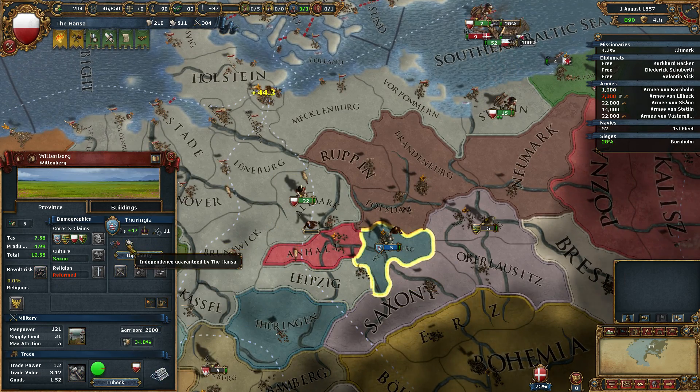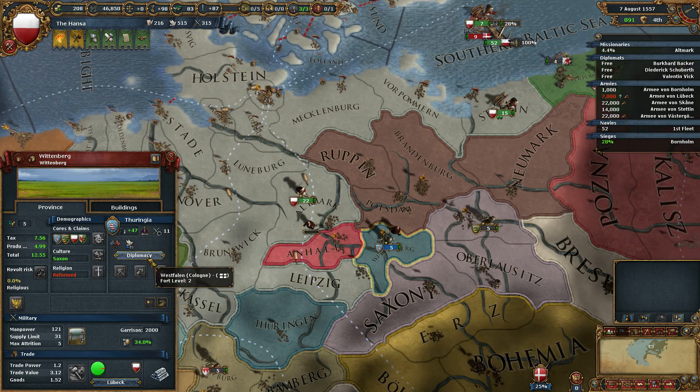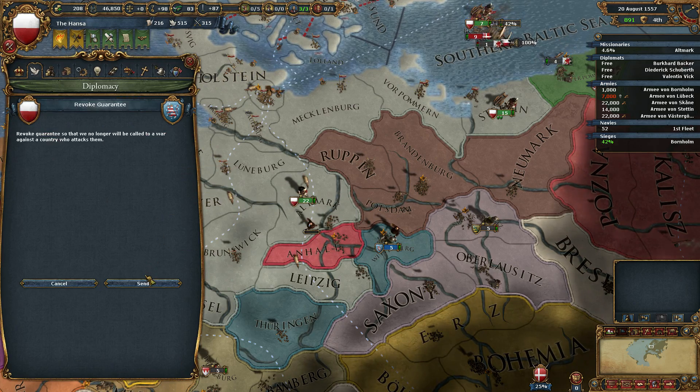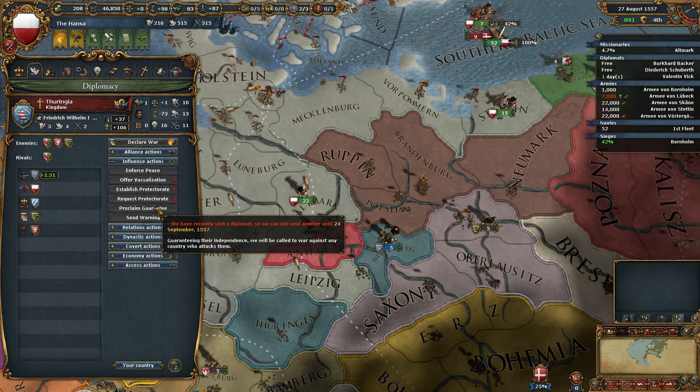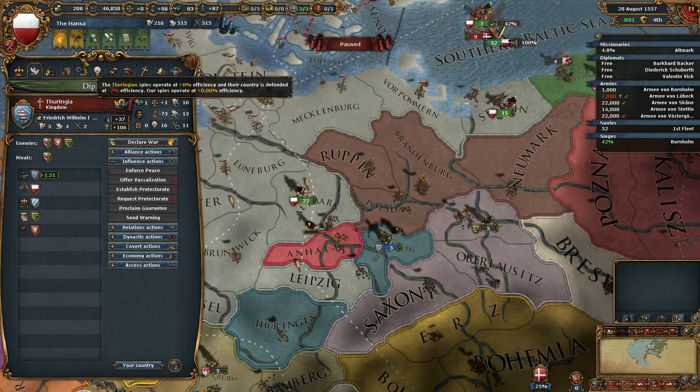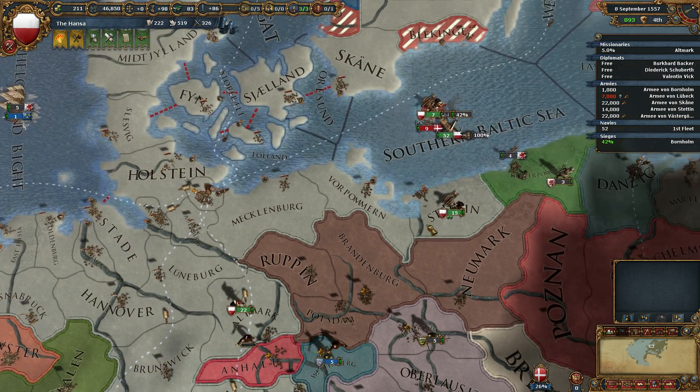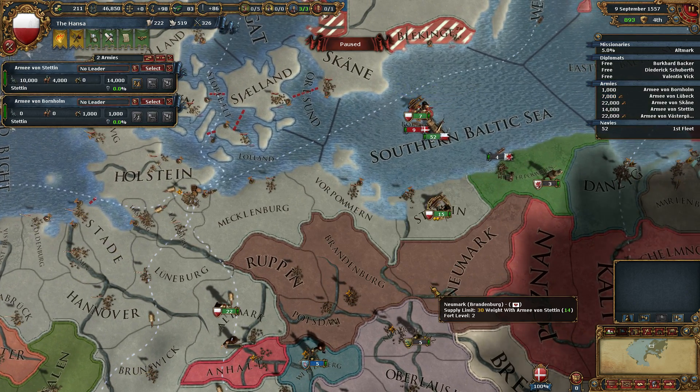If we are threatened, we will be able to call you to arms, thus breaking that. I'm going to revoke the guarantee though. Now we have a Tristan tool of 62. Siege of Warholm is over.